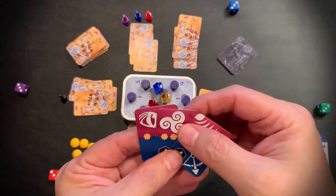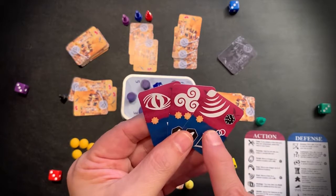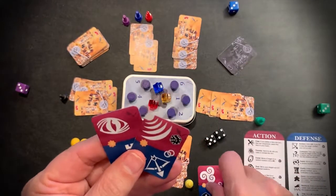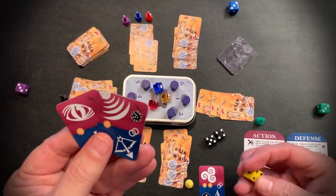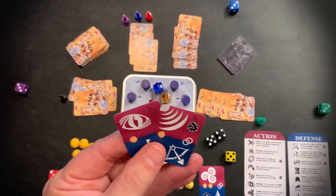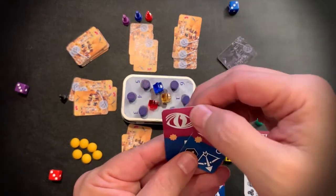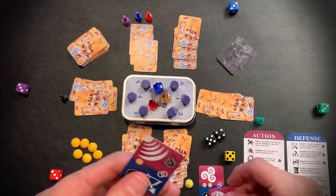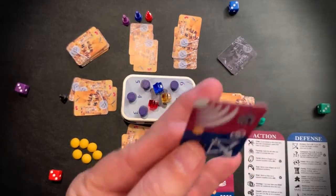So now I can play a card using the offense symbol, or I can play the card for power and increase my power die. I'm going to play this card first — it lets me gain two power, taking me to five. It has a chain symbol, so I can play another card. I'm going to play this one: Strategy. It lets me look at the cards in a pile and rearrange them in any order I wish. The last card stays in my hand.